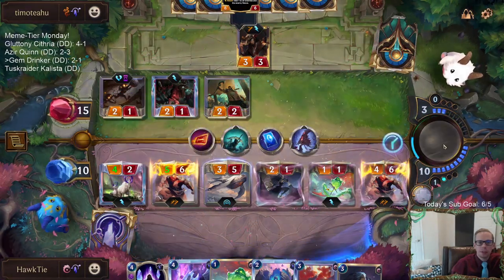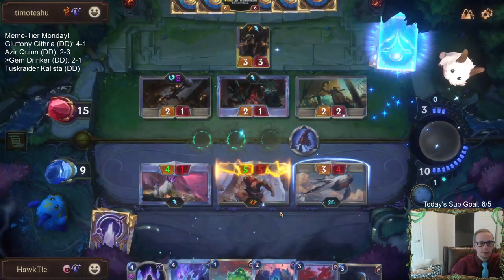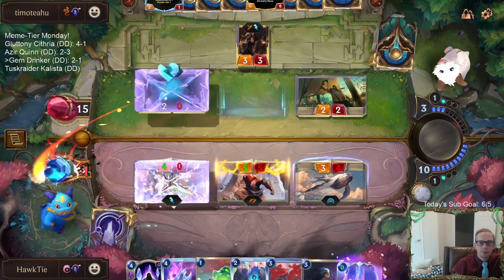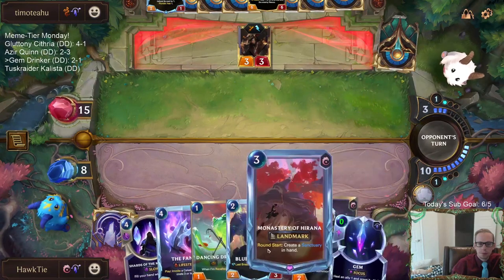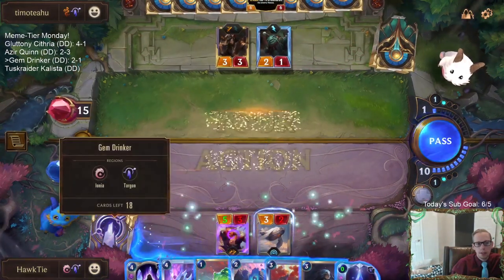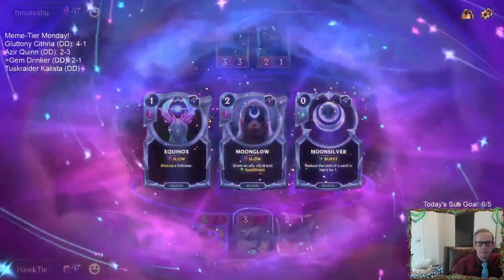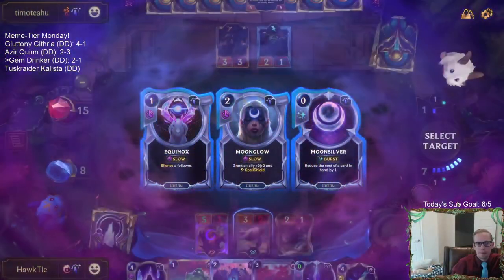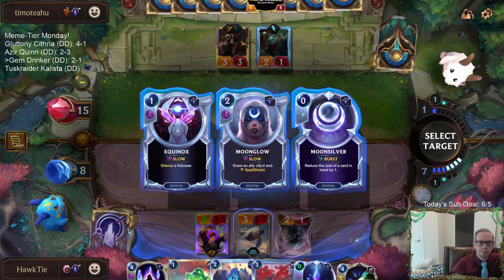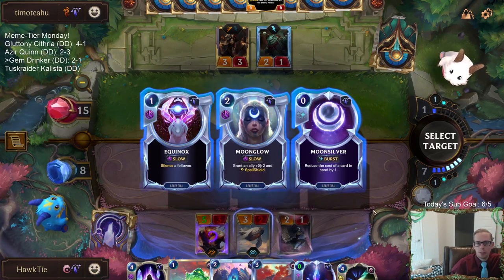I'm not going to get through with Twisted Fate leveled up - red cards and blue cards and all that. I don't see how this ends any other way than me milling out. None of these gems do anything. Spell shield just goes away immediately from Twisted Fate - it's not valuable. The plus zero plus two could be a little valuable, I suppose.